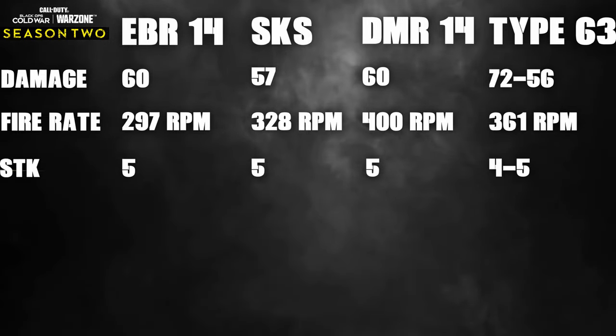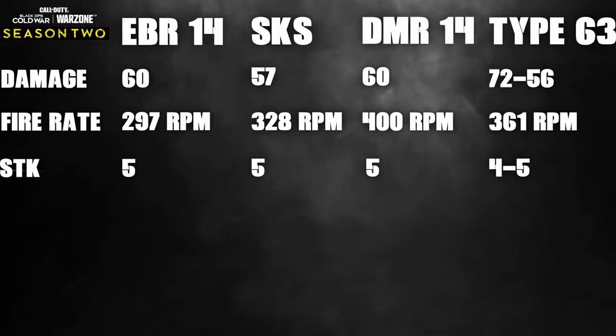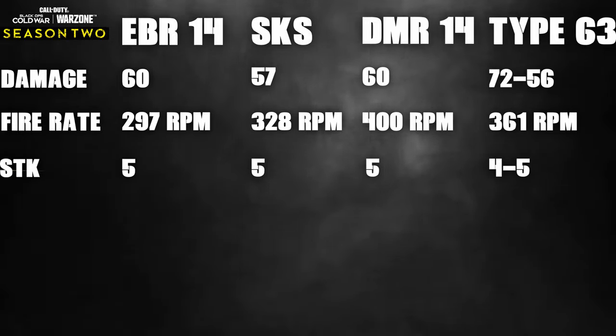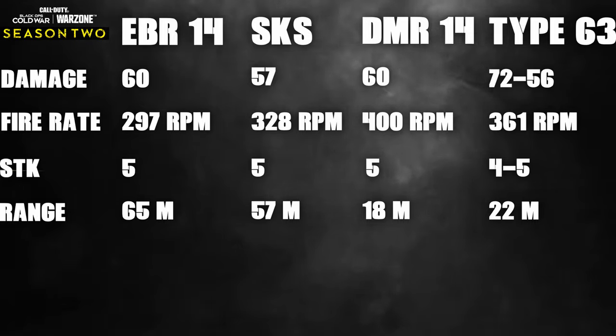The Type 63 does four shots to the upper chest within 22 meters, and then five shots to anywhere on the torso after 22 meters. It has a massive advantage within that first range bracket. Speaking of range, the EBR-14 reaches 65 meters with no attachments, the SKS 50 meters, the DMR-14 just 18 meters with no attachments, and the Type 63 22 meters before dropping off.